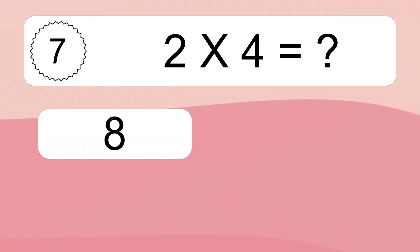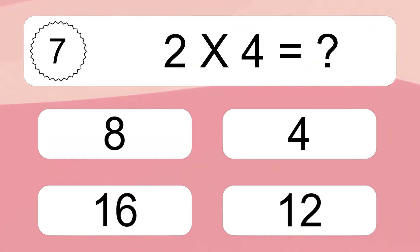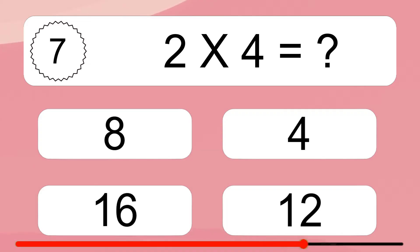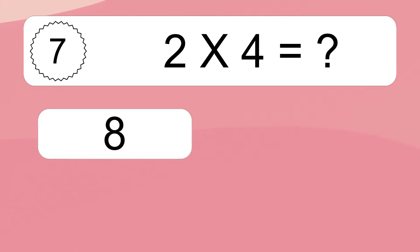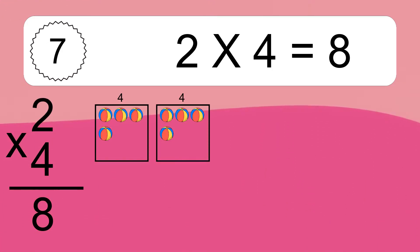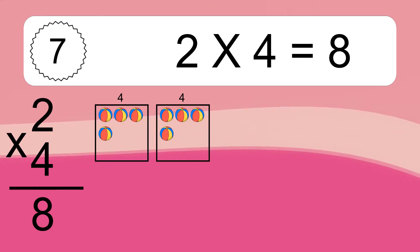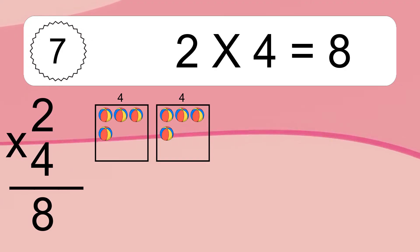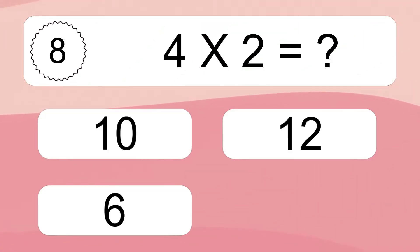2 times 4 equals what? 2 times 4 equals 8. We have 2 boxes, and each box has 4 colorful balls inside. If you count all the balls in all the boxes together, you will have 2 times 4 balls. This equals 8 balls.